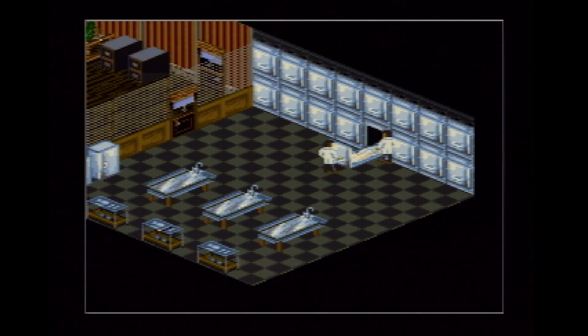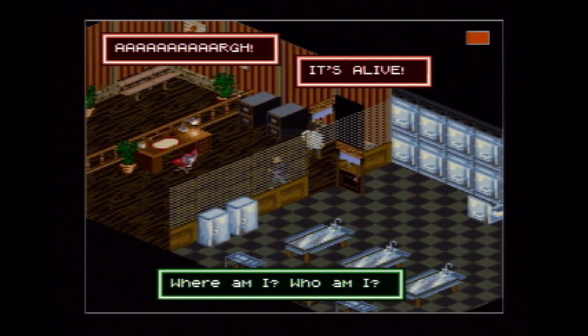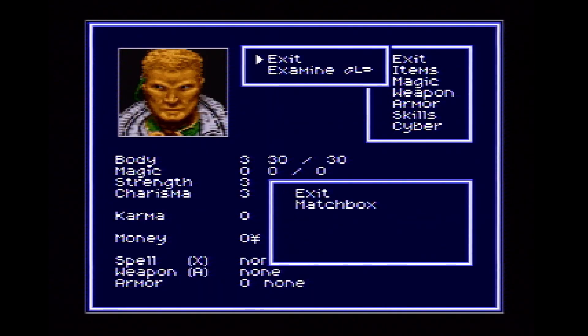So you start off in the morgue. Once you have control of Jake, you are going to exit this building. You may have noticed that in your inventory, there's an item called Matchbox, and throughout the game it's used for absolutely nothing — well, it's actually the key to unlocking the debug room.